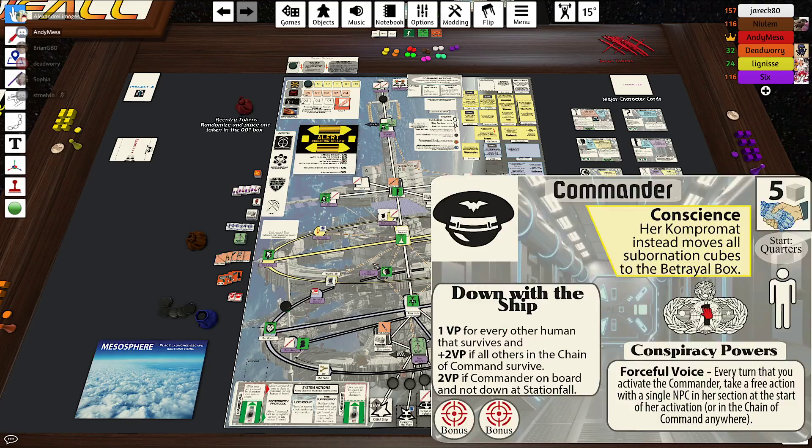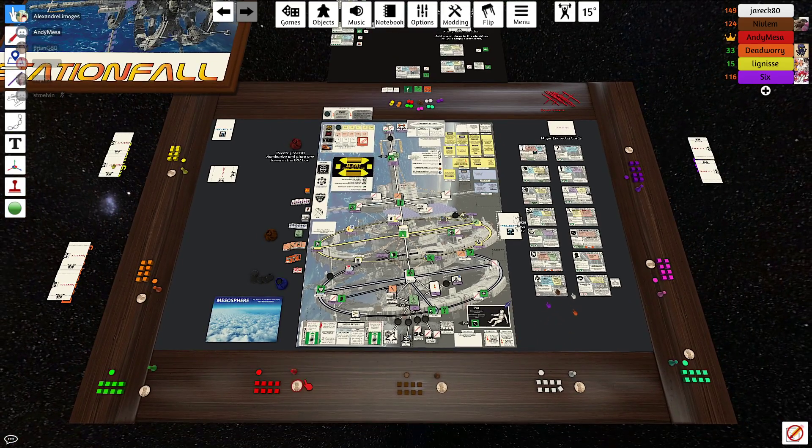So it's not enough that these people are going to burn in the atmosphere — they need to suffer beforehand. That is essentially what you're trying to do in the game. The average score is around eight, so every point counts. You also get points for your wild Compromat if you still have that at the end of the game.